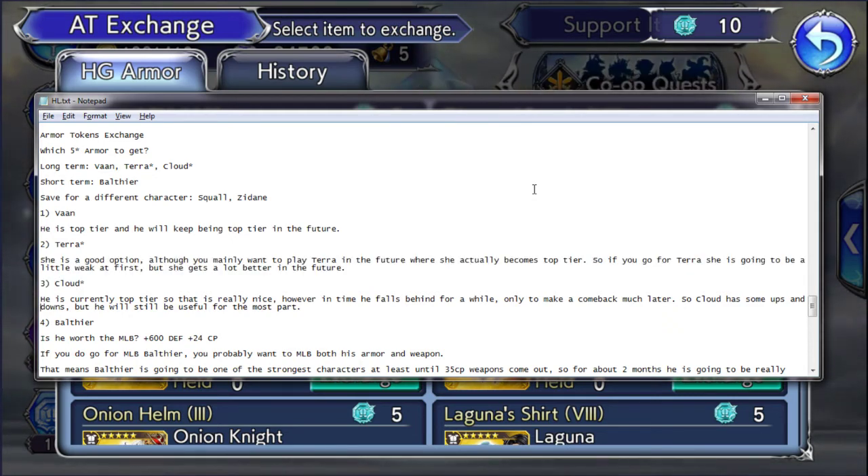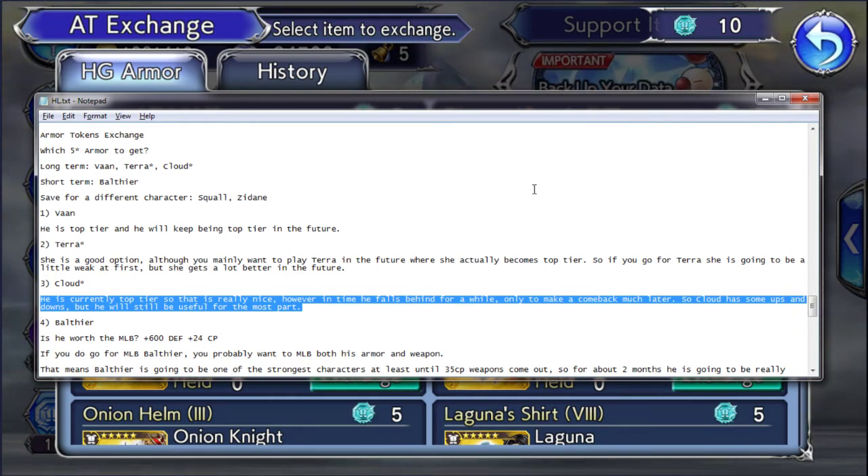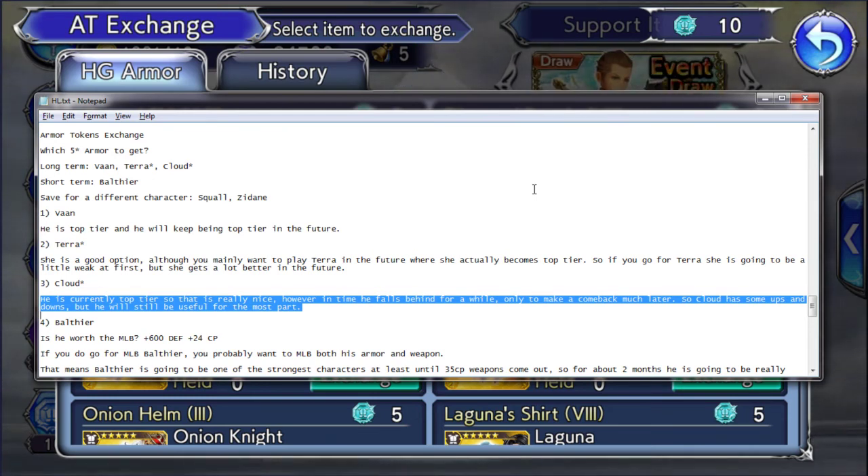Cloud is currently top tier, which is really nice, and he is going to help you a lot. However, in time he falls behind for a while, only to make a comeback much later. So Cloud has some ups and downs, but he will still be useful for the most part. Similar to Terra, he still hits a point where he is a bit weaker, but he manages to get back stronger.